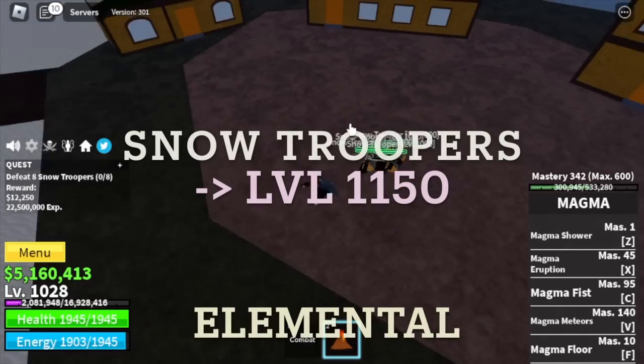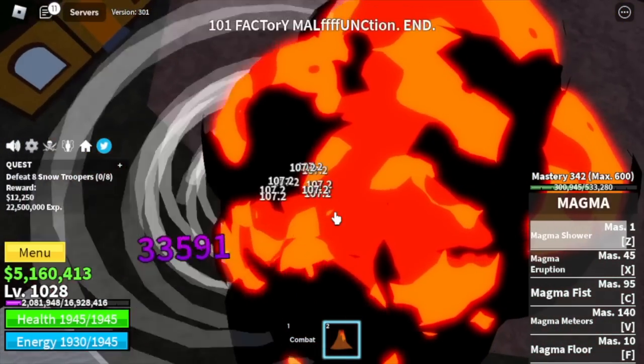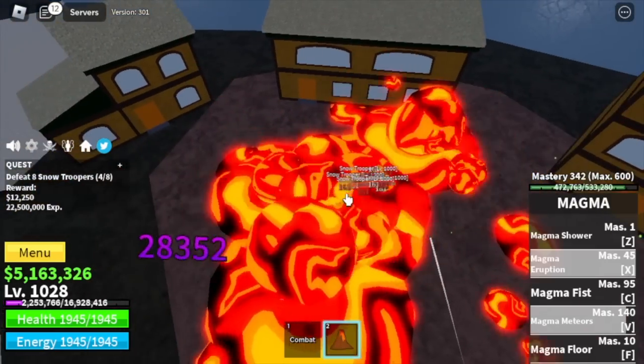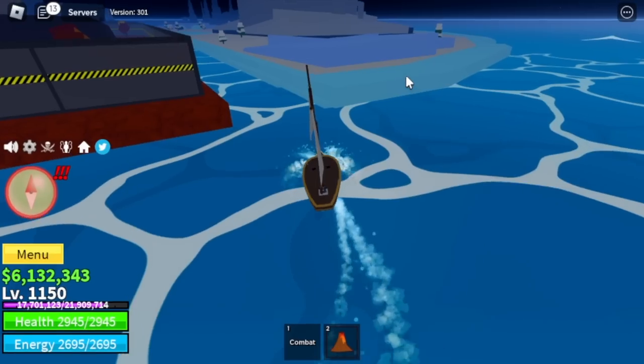Next up, Snow Mountain. Target: Snow Troopers until 1150. Elemental is in effect, which means you don't need any strategy. You just keep on defeating them until you reach the level required to move on to the next island — and that level again is 1150.